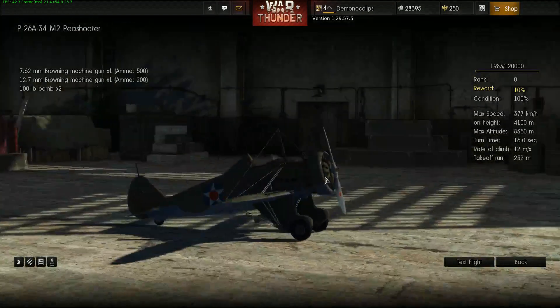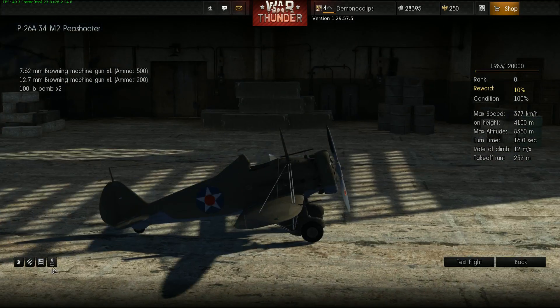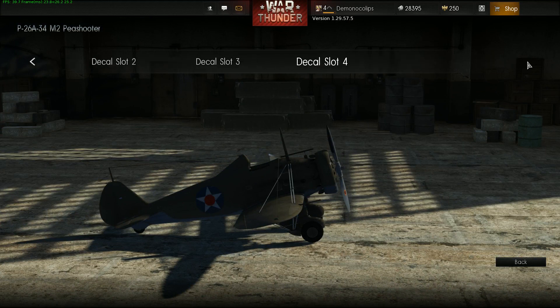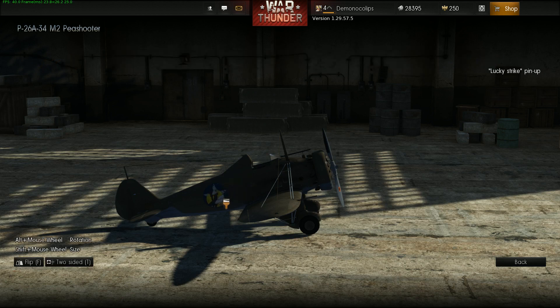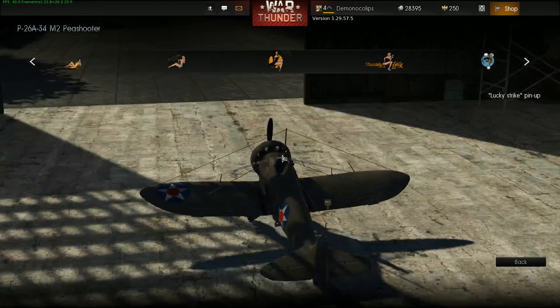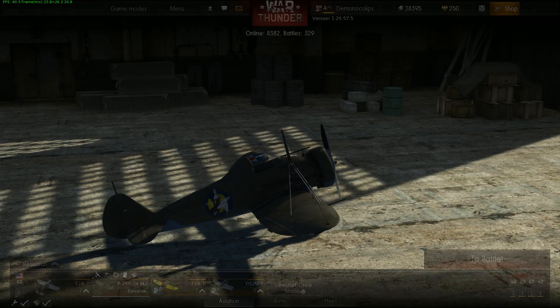Here is the hangar. This is one of the planes I have. Right now I'm carrying .30 caliber, .50 caliber, and two 100-pound bombs — you can see them strapped to the bottom. I can also paint my plane here. I have decal slots; I cannot paint the main part of the plane. Allies pictures — you always know the Allies have the best pictures. Ready for duty, blues, pinups — there's always got to be pinups. These do not do anything; they just make your plane look cool.